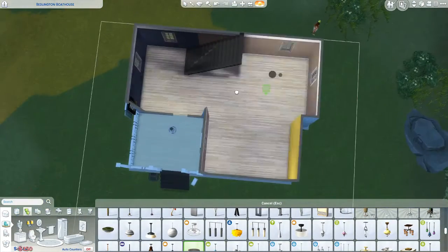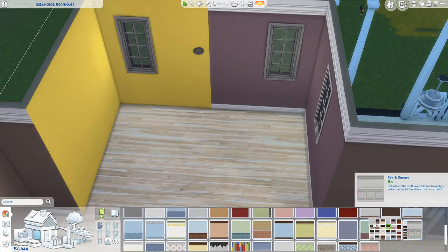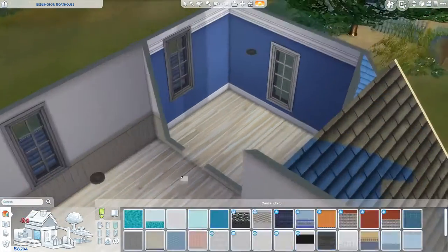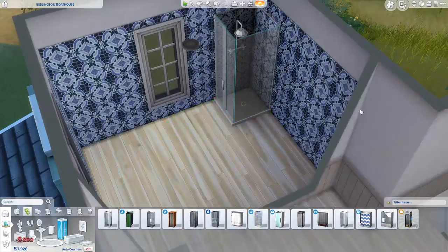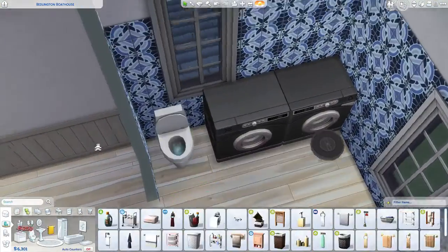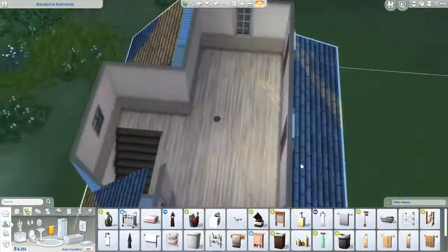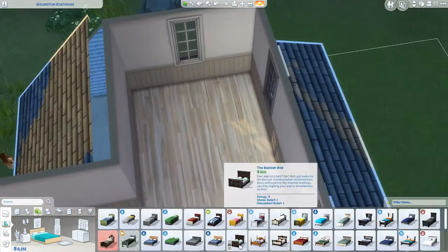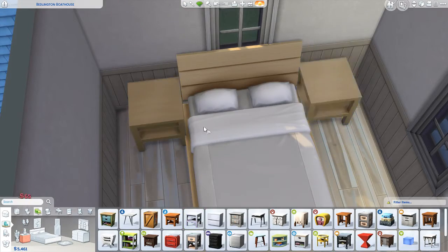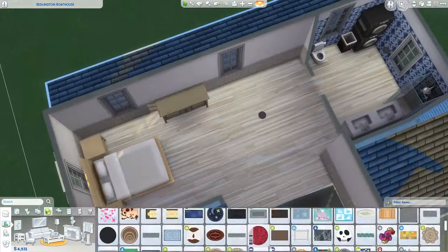Starting with the lights — I always use these pan lights when building a starter house, just because they don't look particularly nice but they at least do the job and don't look horrible. Then I'm adding the new wallpaper from Salvadorado — the Jungle Adventures pack — because it matches with that shower, and I love that because it's so realistic. Usually your shower isn't a whole separate object; it goes with the wall.